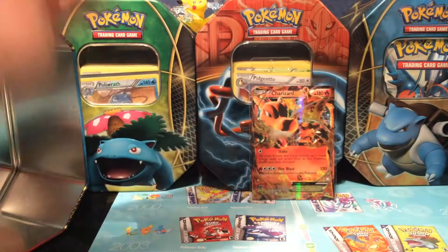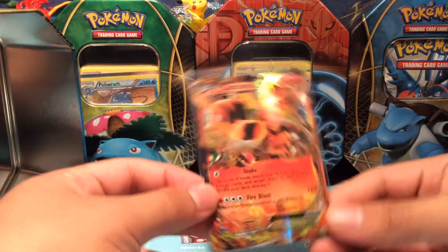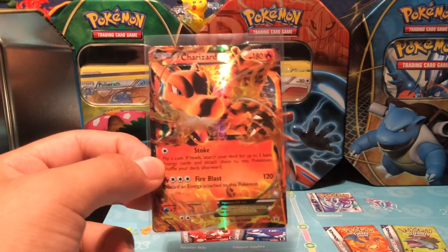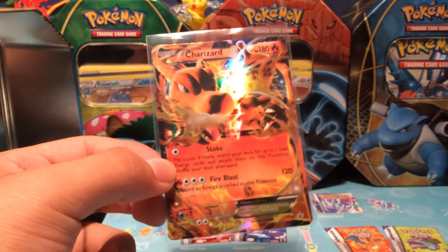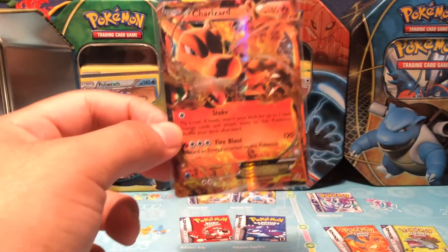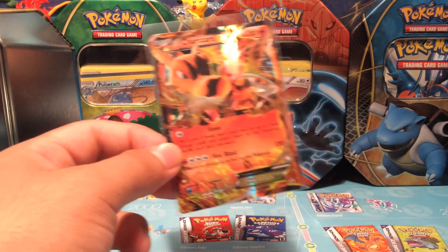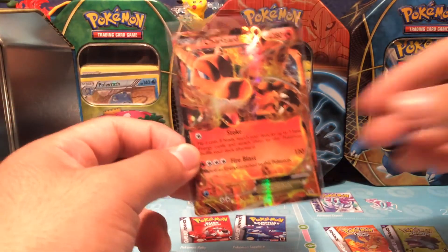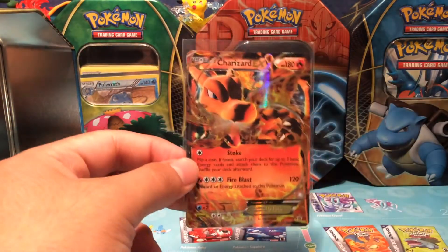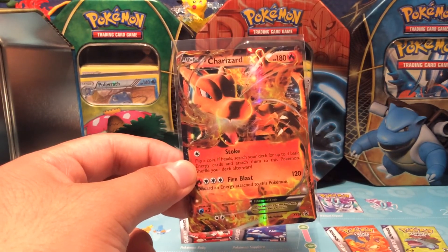Here's another code card — I think this one's from Phantom Forces — go ahead and snag it and tell me what you get in the comments! So overall the only real highlight from this tin was the Charizard EX promo. Hope you guys liked this video — don't forget to like, comment, and subscribe! Tomorrow I'll be opening some Steam Siege packs, so stay tuned for that!